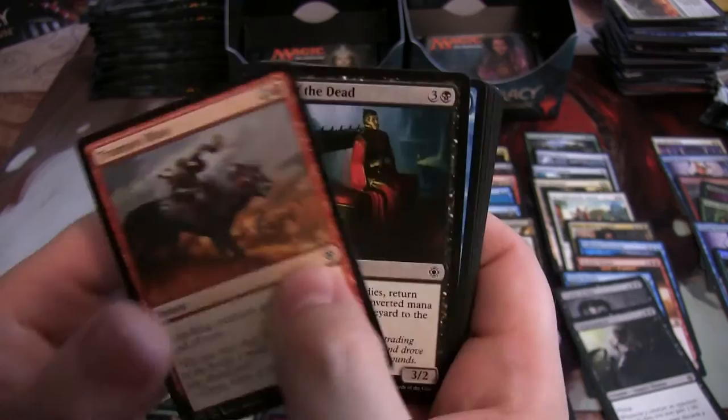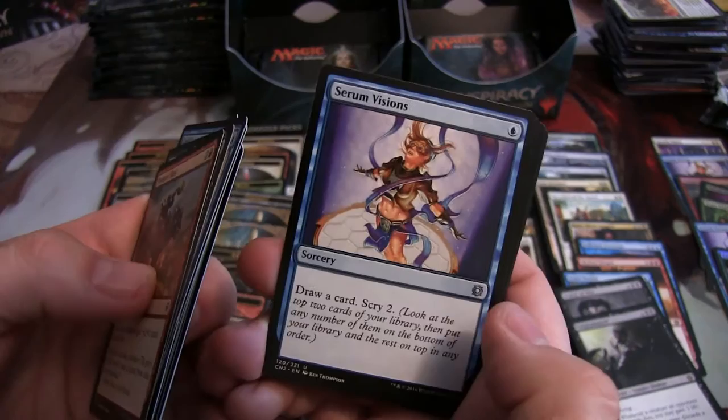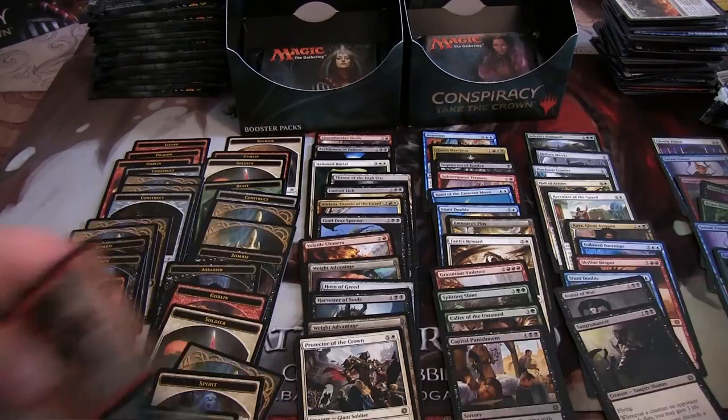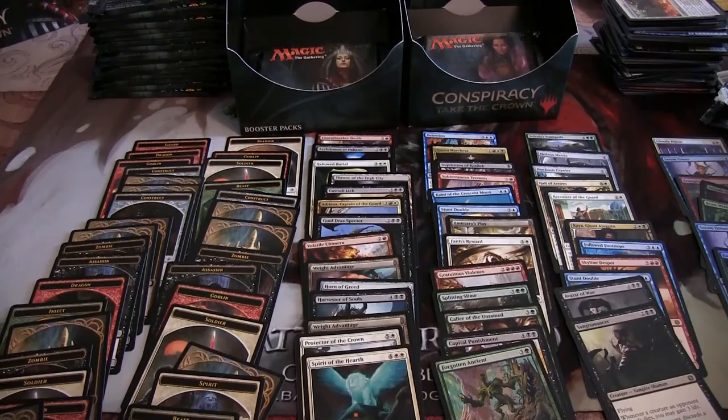Let's see what we've got — down to the last few packs here, guys. Hey, there's a Serum Visions — I pulled one! Diabolic Tutor, Coiling Oracle, and Spirit of the Hearth. And another Monarch token. On this one I've got a Forgotten Ancient — he's pretty cool — and a Spirit token.